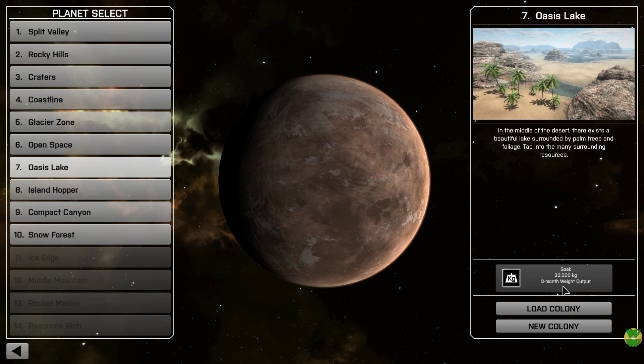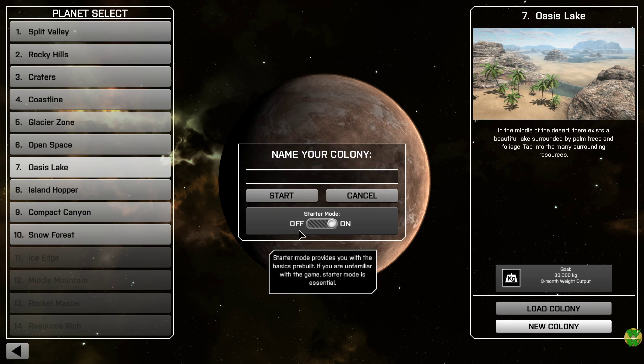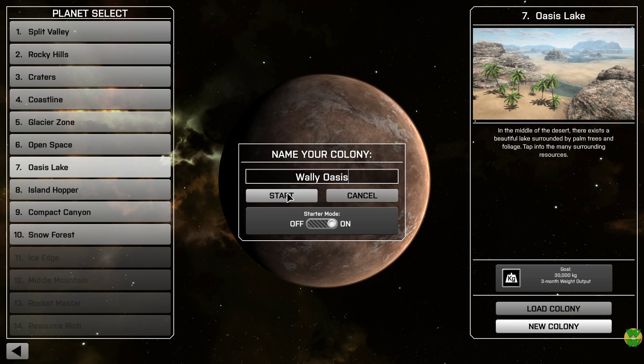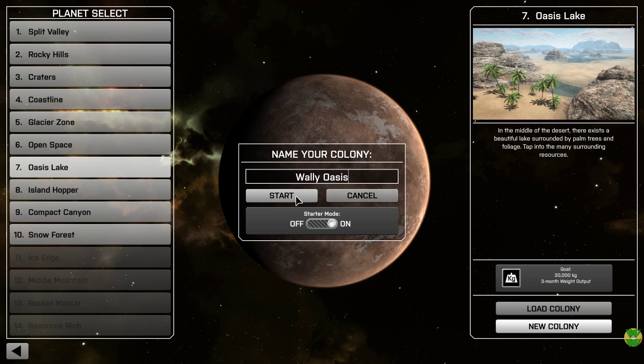We have this overarching goal of 30,000 kilograms three-month weight output. I'll start with starter mode on. I have played about 30 minutes just to familiarize myself with the controls and key bindings, but I barely got a little factory setup going, so I think we can just start from scratch with starter mode on and go from there.